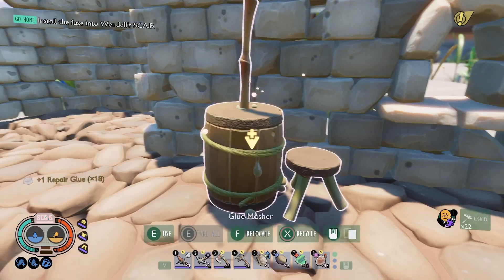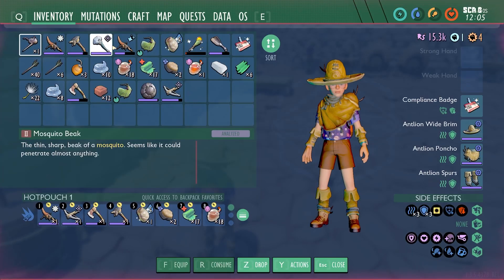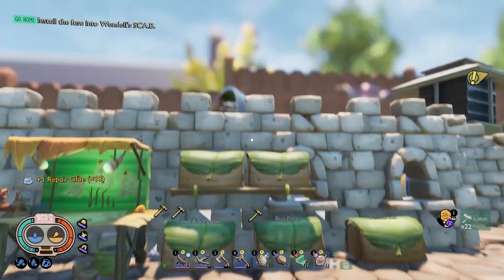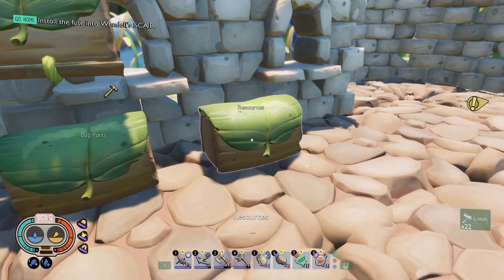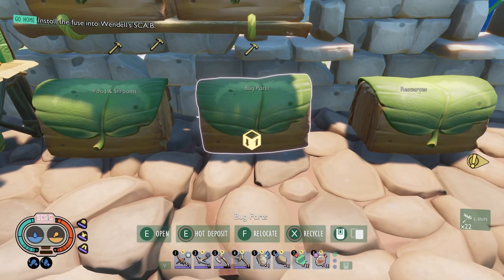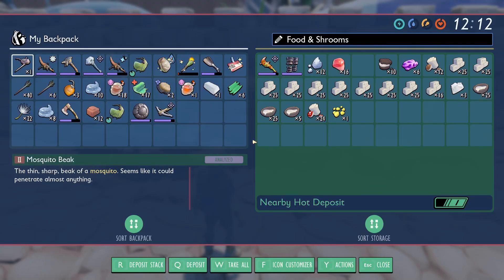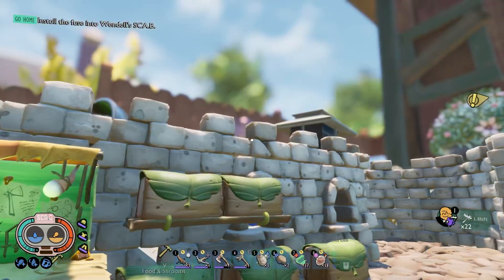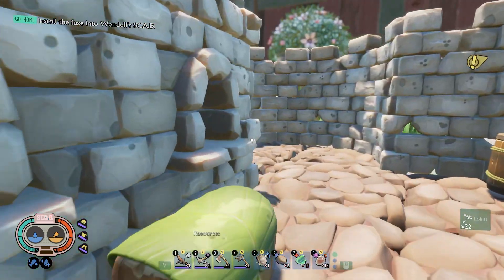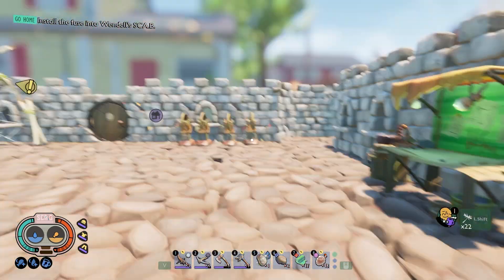I do love the repair glue — I get 18 repair glue. Obviously we don't need that much. I started organizing too, so here's all my resources. We got bug parts, food and shrooms. Maybe I'll put the repair glue up here. But yeah, I got the space going.